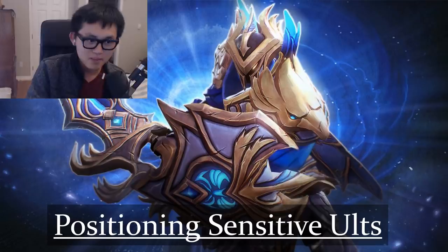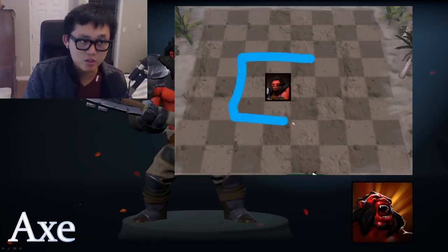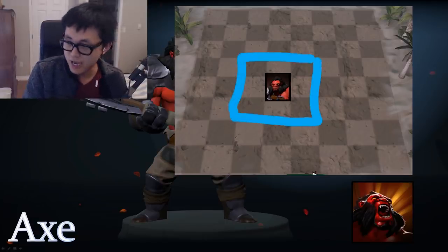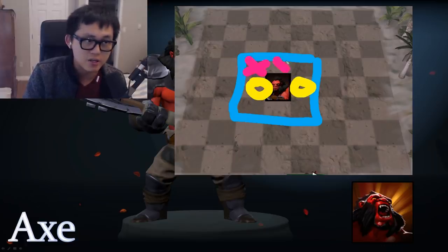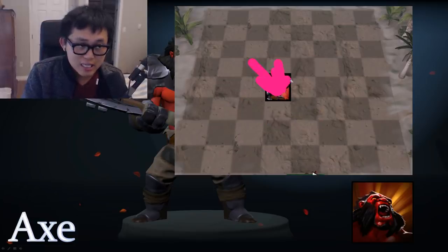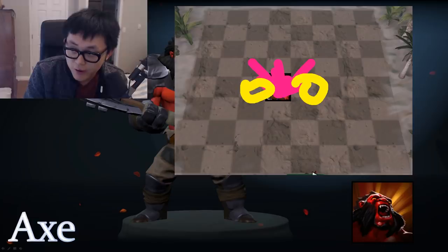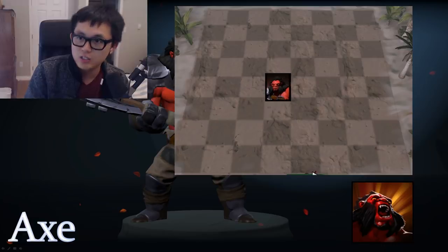The first one is Axe. His ulti, Berserker's Call, activates in a square around him. If you have units here and here, your opponent's units will be attacking those. But when Axe taunts, those units are forced to attack Axe instead, so your other units survive with low health. That's why Axe is usually better positioned in the middle — maximizing resources.